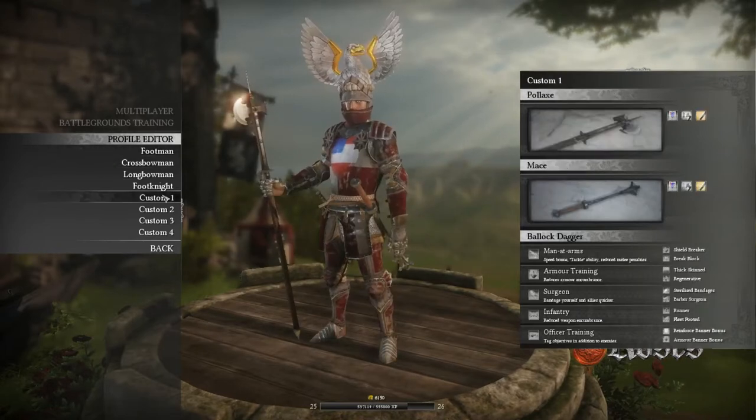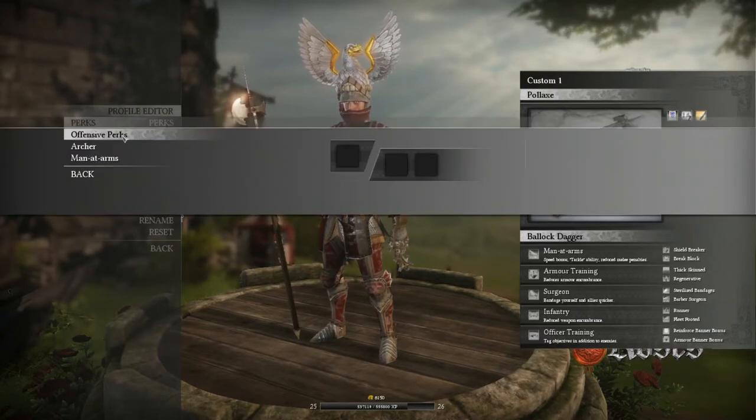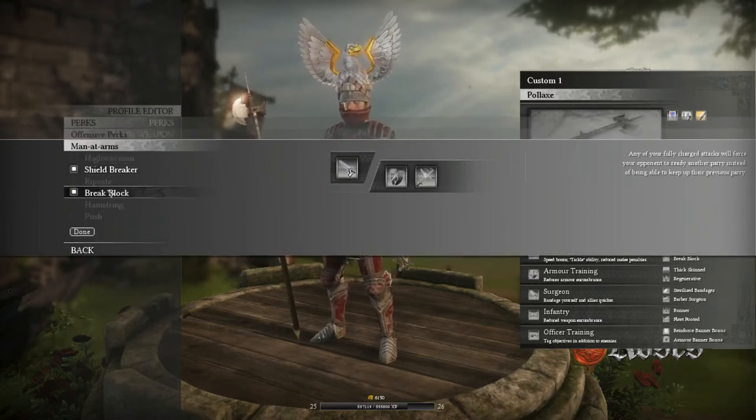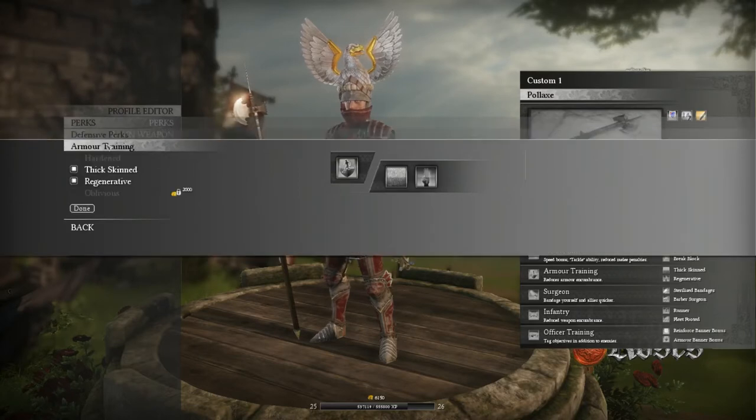I'm going to be showing you guys in this video my heavy build. I'll go ahead and start with the perks. My offensive perks are going to be Man-at-Arms, Shield Breaker, so I can do a lot of damage to those shields and get through them, and Break Block. My defensive perks are going to be Armor Training, Thick-Skinned, and Regen.